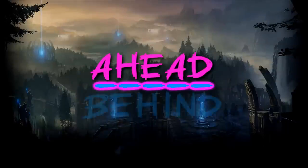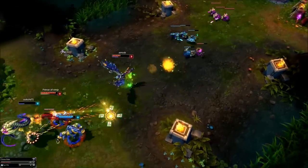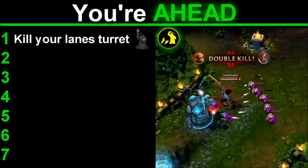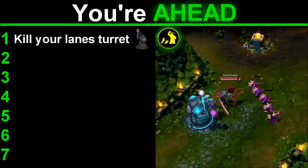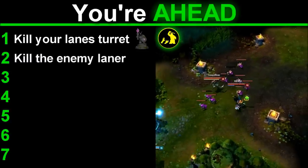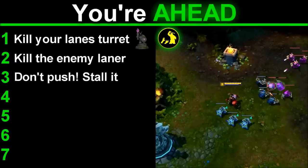What to Do When You're Ahead or Behind. After all of these parts you've gotten all the information from these guides. What to do when you're ahead. Number 1: kill the lane's turret. When you're ahead and hold control in the lane, take the enemy's turret and get your team the gold advantage. In mid lane it's completely fine to take the turret early — when I'm ahead I take it immediately if I can. Number 2: kill the enemy laner. Probably the most no-brainer tactic, but the most effective — just kill your laner over and over again, they can't do anything about it. Number 3: don't push, stall it. Instead of killing the turret, stall the lane as much as possible so the enemy who is behind has to come into your zone to get their CS.